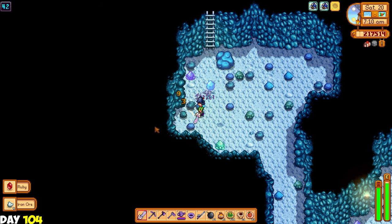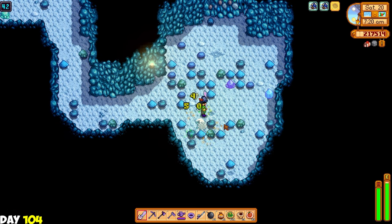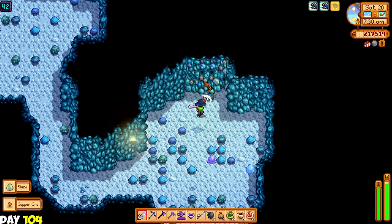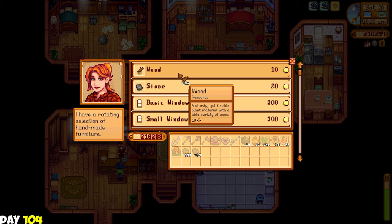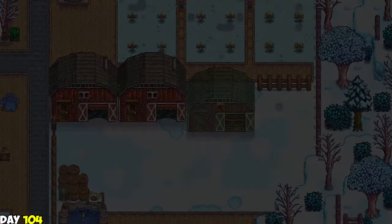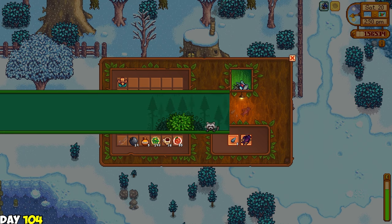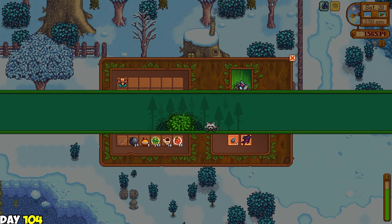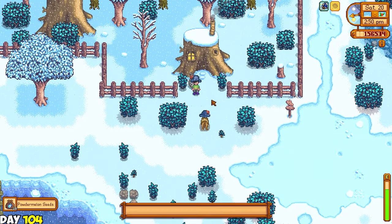The next day I went to the mine to gather some iron ores and kill some dust sprites for the burglar ring. I also needed to complete all my monster slaying quests to be a monster slayer - it's part of perfection. I then went to Robin's to upgrade my barn to a deluxe barn and bought a bunch of wood for stock. I bought even more goats from Marnie since I had a big barn - we'll buy four more once the deluxe barn is finished. Gave the raccoon the midnight carp it was looking for - it's a happy raccoon now. He gave me powder melon seeds to plant on our farm.